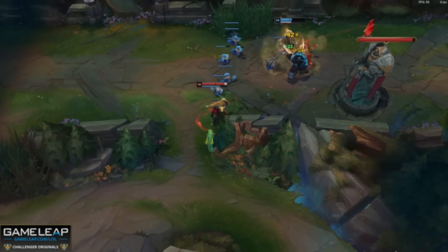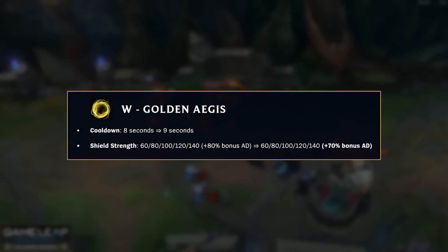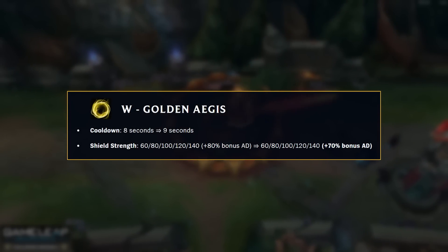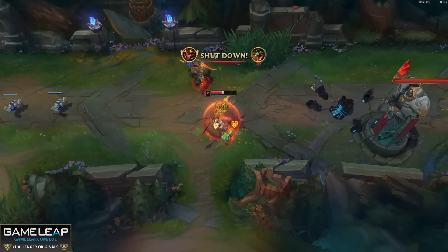Now one champion who you might still be able to dominate early on is J4. Last patch was for my father the king — this patch is just about making him a bit less broken. Your W's cooldown is increasing to nine seconds, that's a second extra, and the shield strength is now scaling less off your bonus attack damage.